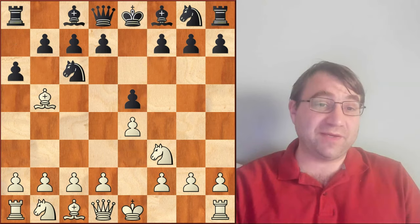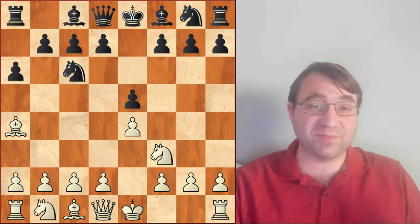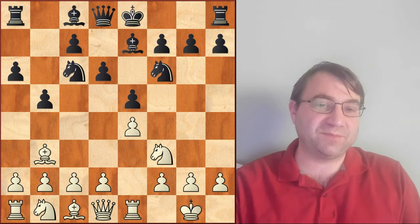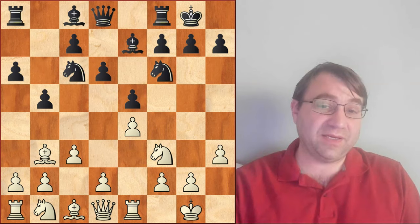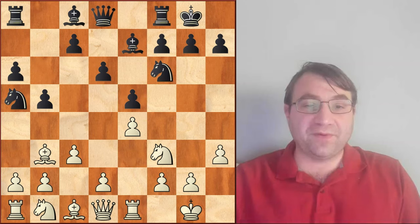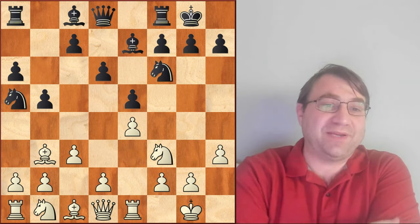Instead, we're going to be going over what people used to have to face 90% of the time when they faced the Ruy Lopez, which was a6, bishop a4, knight f6, castles, bishop e7, rook e1, b5, bishop e3, d6, c3, castles, h3, knight a5. This is called the Chigorin variation, and for about half a century this is what everyone had to play against in almost every game.